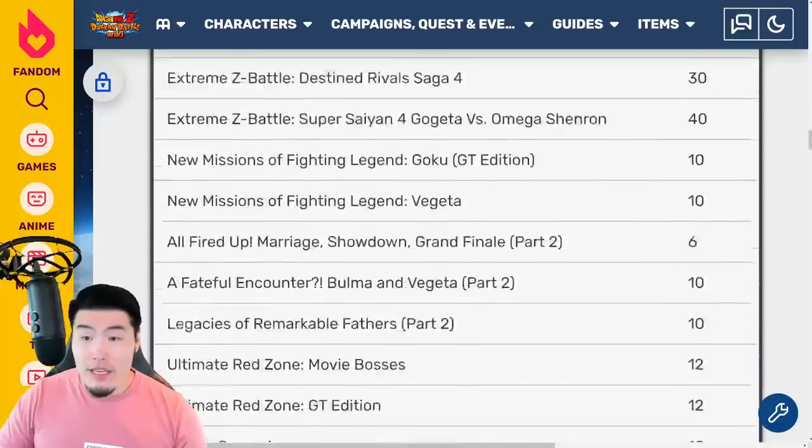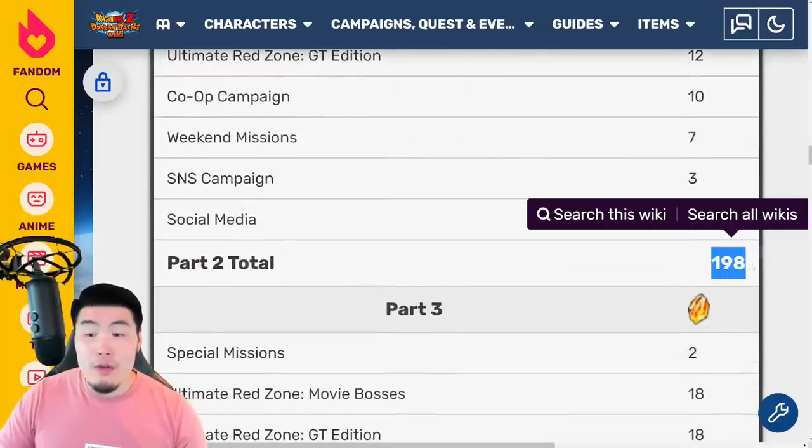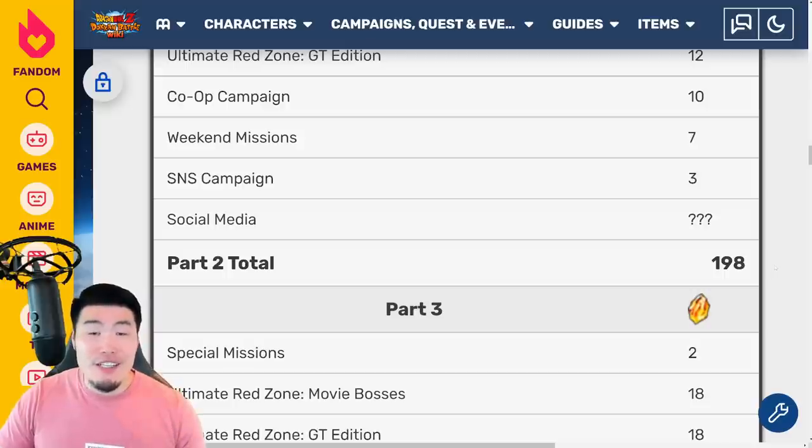Add all these up and JP got close to 200 stones for Part 2 of the celebration, and I fully expect Global to also get somewhere in that range. So at this point, if you're adding everything up and keeping a tally, we're getting close to 1,000 stones — something like 950 after Part 2.